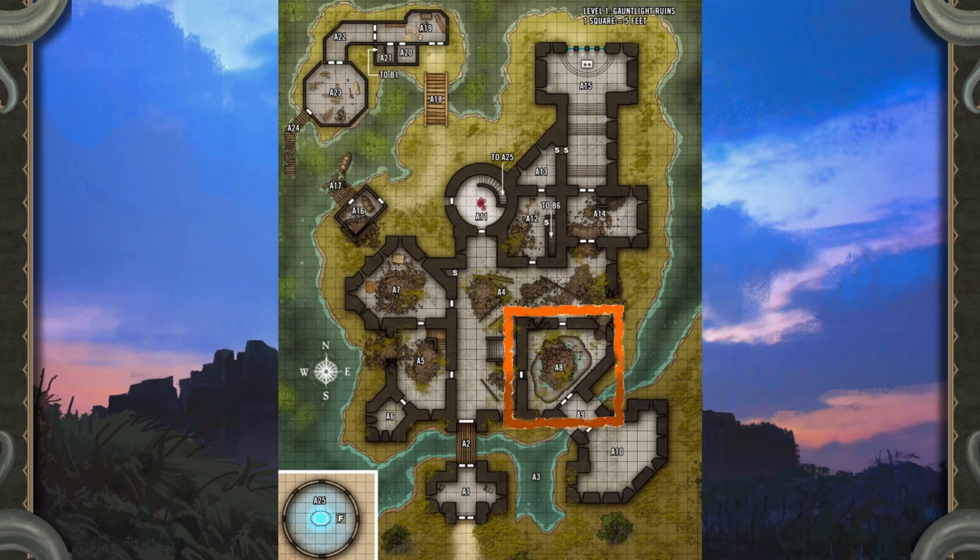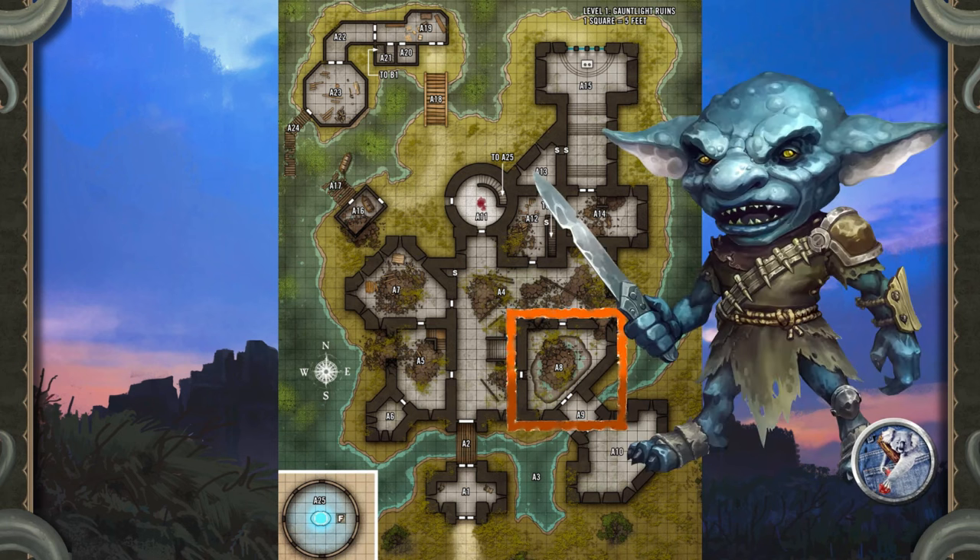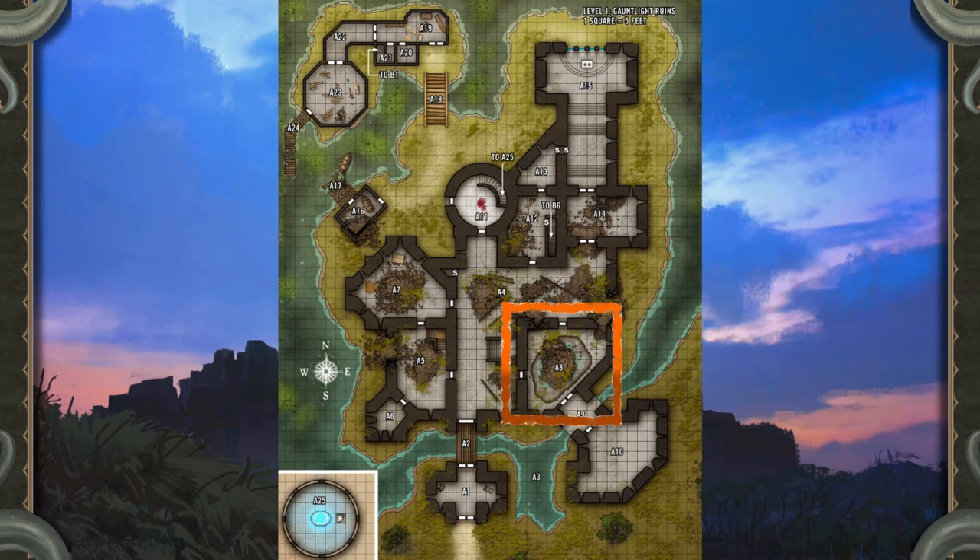Area A8 — Sinkhole: A Moderate Level 1 Encounter. Roll a secret DC 10 Perception check for each hero before they enter this room to hear the sound of high-pitched squeals and shrieks from within; any hero who specifically listens before entering hears these sounds automatically. The four mitflits goofing off in this room are the source of the noise. Almost the entire ceiling of this room has collapsed, while below, the floor has crumbled into a 10-foot-deep sinkhole filled with rubble, mud, and glistening patches of fungus. Evidence of ancient damage — burn scars and acid scorch marks — decorate the walls and much of the rubble.